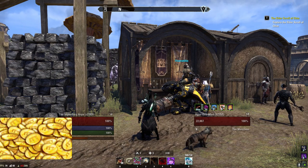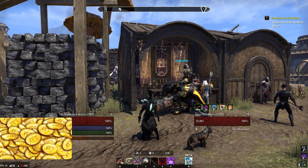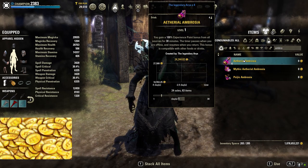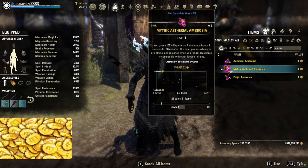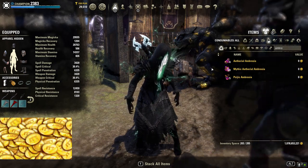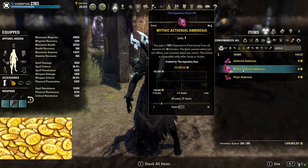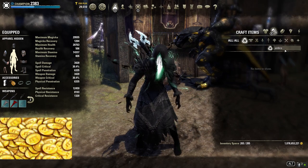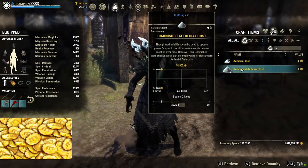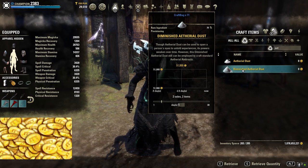With the new Arcanist class, there will be a lot of people grinding the class to max level. For that they need experience buff potions — Sergic Ambrosia, Ethereal Ambrosia, and Mythic Ethereal Ambrosia. Those will most likely increase in price, especially the Mythic Ethereal Ambrosia, as well as the needed Ethereal Dust and possibly the diminished Ethereal Dust too.